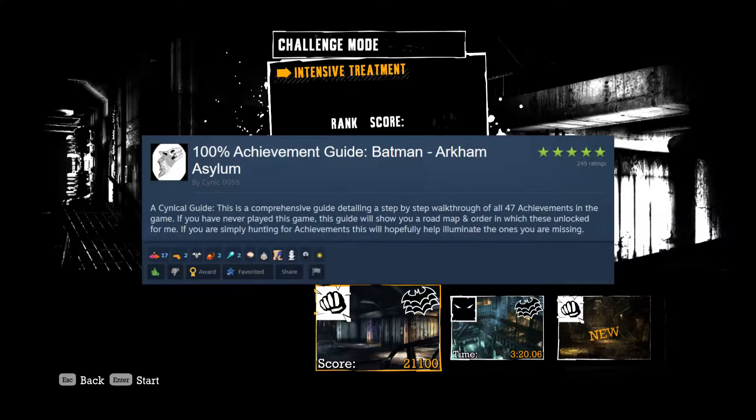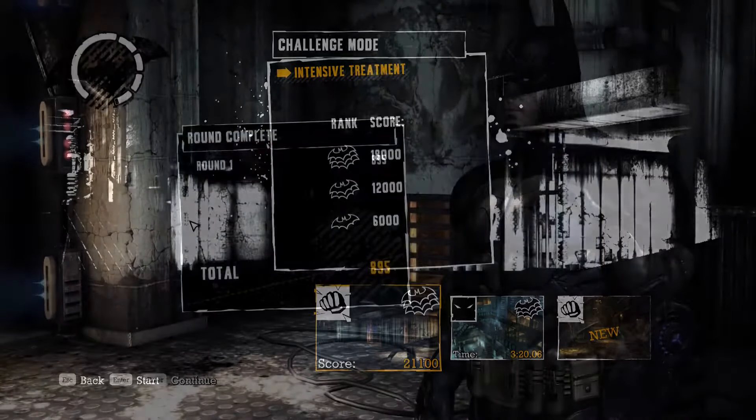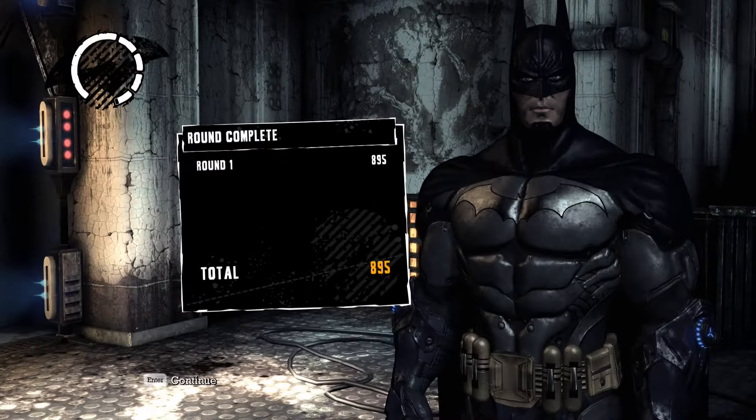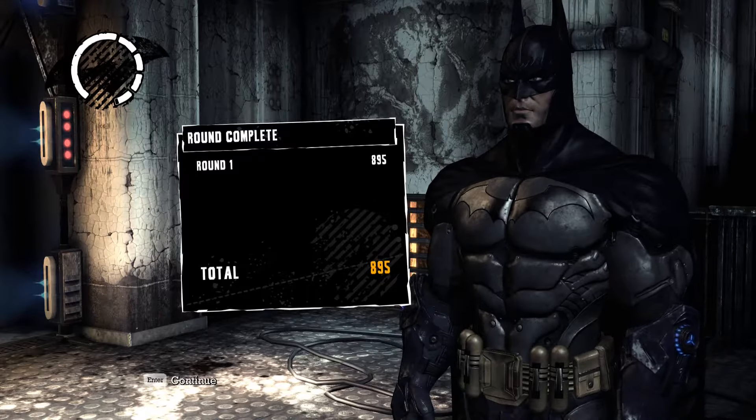I will say I've been following a guide for all of my achievements and it has been very useful — it's an amazing guide. I'll put a link in the description which covers every single achievement, every collectible, and how to get them. In the section with the combat achievements there's also an overview of the controls and how to do all the moves. In Intensive Treatment there are four rounds.